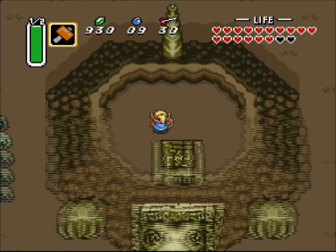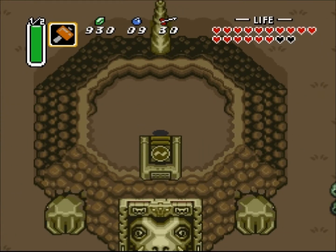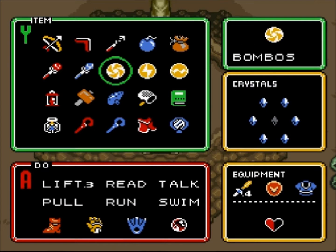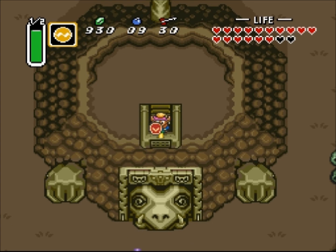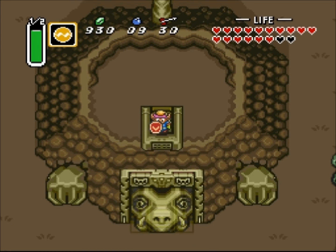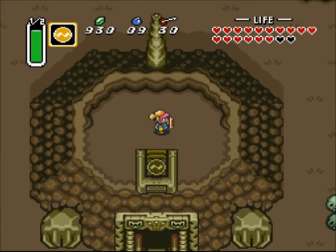So now we go to the dark world and we're on top of the turtle — Turtle Rock, some call it. Gonna go ahead and use Quake here, just like we did in the 6th. They have a little symbol there — you have to use a medallion. Can't move again. Cutscene. Look at that fade. That's pretty cool, guys.